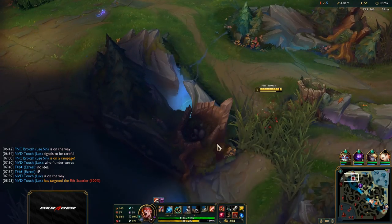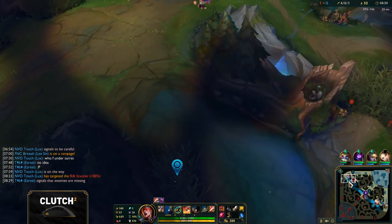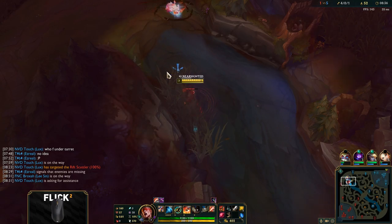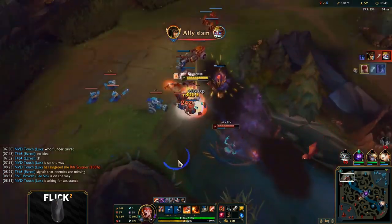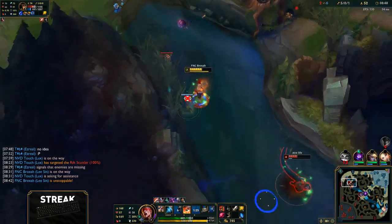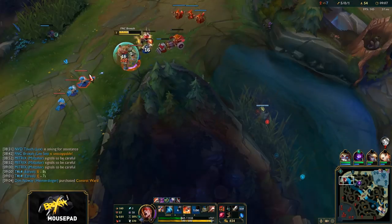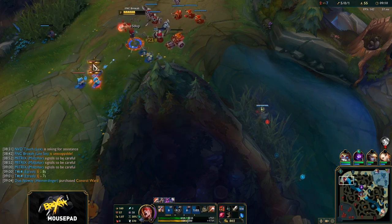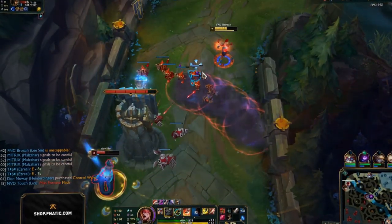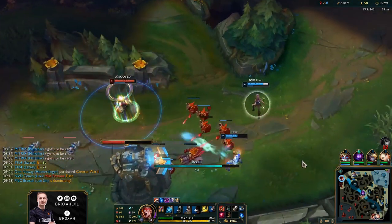He should have it in like 20 seconds. She has a ward in one of the brushes — I found it, there's a control ward in this one. Let's take it. I'm scared of getting ulted. Maybe you can kill them. He has flash, right? I think so. Hit the Q! I don't think she has enough mana to kill you. If you can push that would be huge for me. Yeah, I'll get this wave in. That's really good. Oh my god, she's so bad. That was close, that was really close.